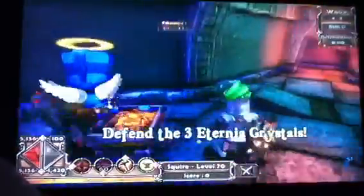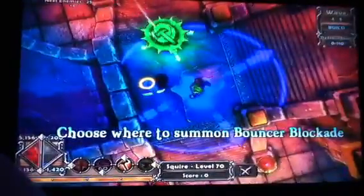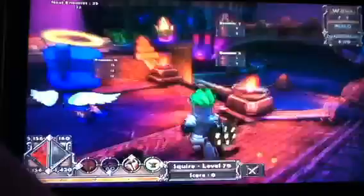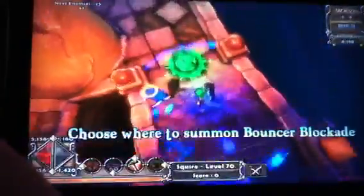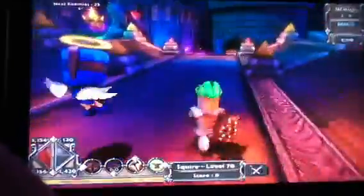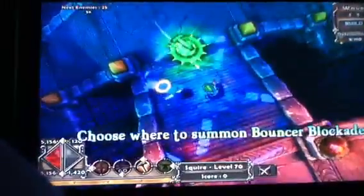You go to this chest, you open it, get the mana, come over to this chest, open it, and then you spawn a bouncer right here. Make sure that it's like equal, like right in the middle, so the enemies don't get through. And then you come over here, put a bouncer right here, and then you come over here, put a bouncer right there.